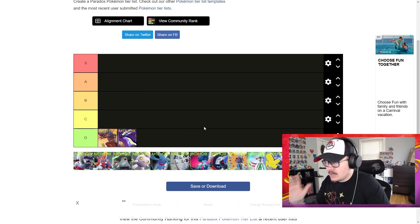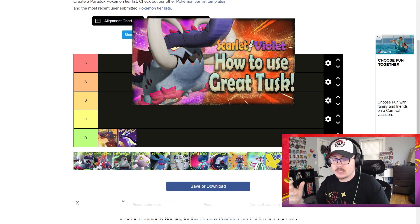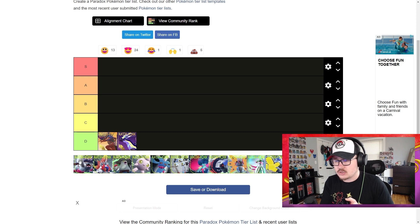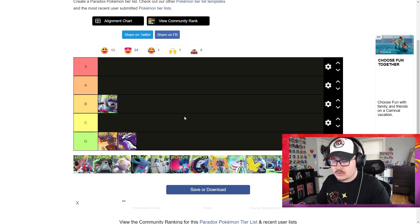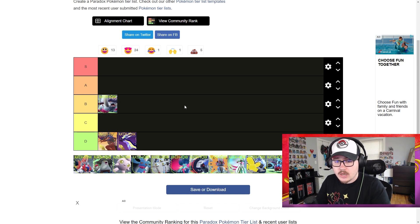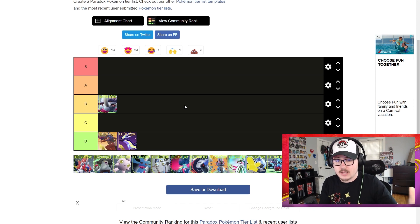Starting with Great Tusk — I just recently made a moveset guide for it. I've been messing around with it on different teams because it's a really solid option for countering things like Iron Hands, which is super popular, and Garganacl since poison type is super common. I think Great Tusk right now is a B tier — it almost needs Booster Energy to be as powerful as you want, but Booster Energy seems to be working better on other Pokemon like Roaring Moon, Iron Bundle, Flutter Mane, and Iron Moth.